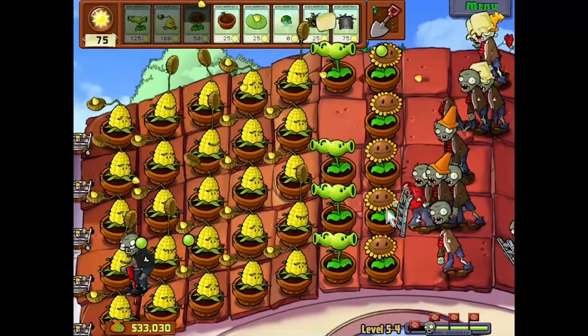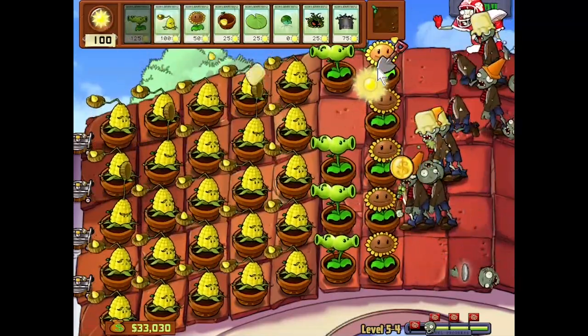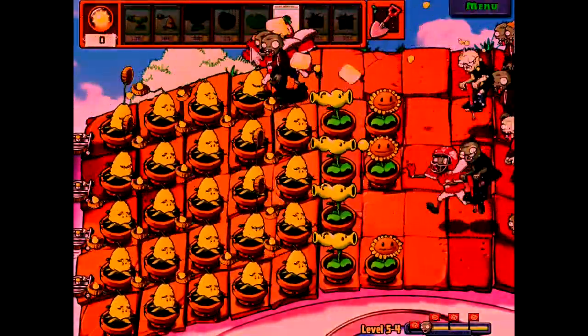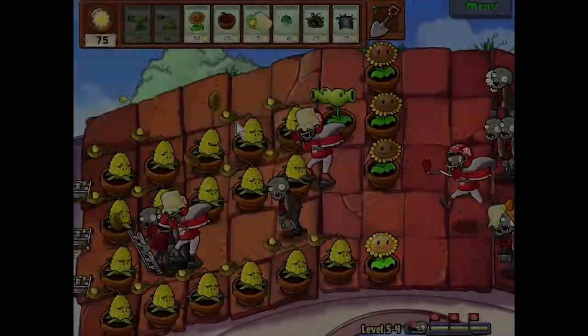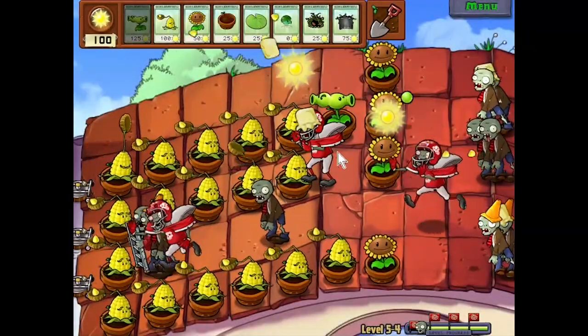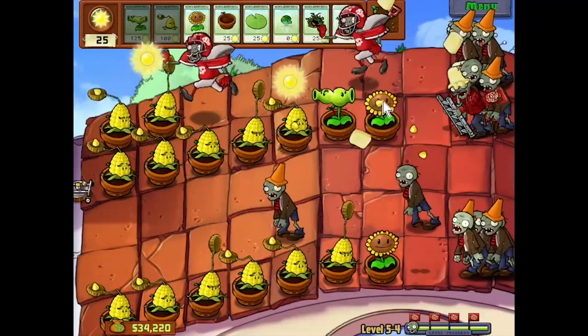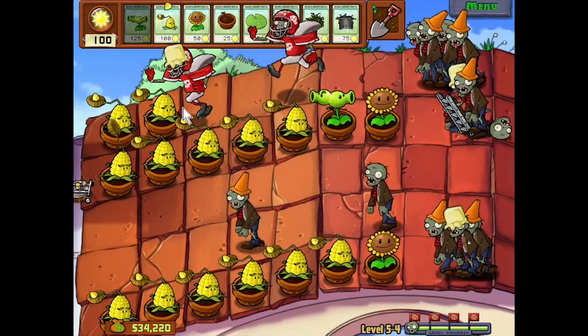At the third flag I somehow lost a roof cleaner to a pogo zombie, but my defense was strong enough for this not to be an issue. What was an issue was a pair of football zombies taking out my entire top row. At this point my defense was struggling hard — I had very few sunflowers to rebuild, and the final wave took me out. If five columns of kernelpults weren't enough to beat the level, it was clear I would have to reset.